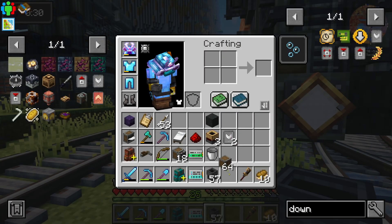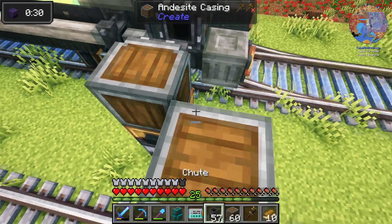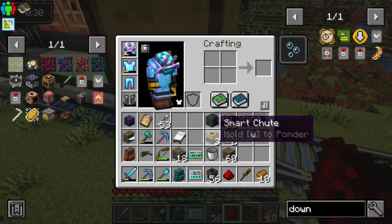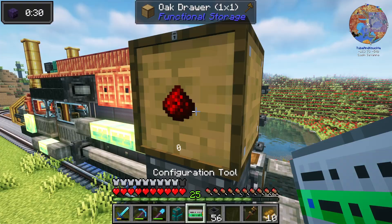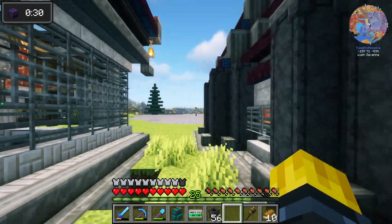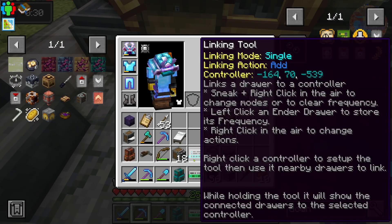Now on the top here we can put a redstone box. I do have boxes on me. I'm getting good at this game. Now we do chute to box. Redstone. I need to lock this. We need this card. Lock that guy - redstone. And then we need the configuration tool. Actually, hold on. Before I do that, I want to downgrade this drawer so it only holds one stack.